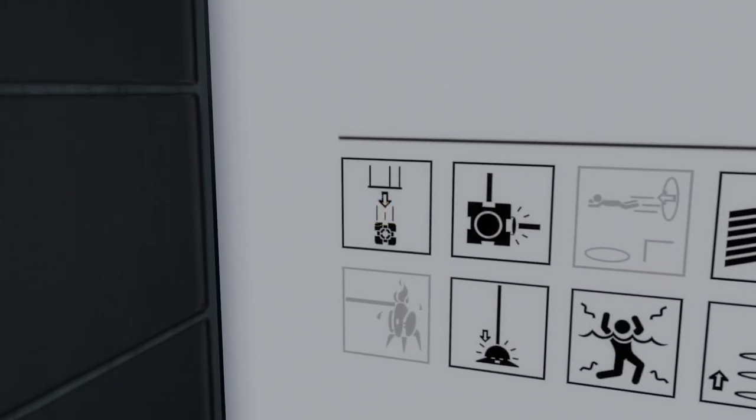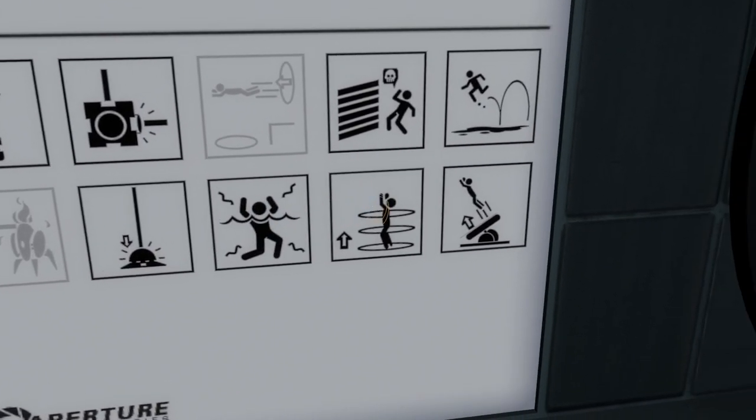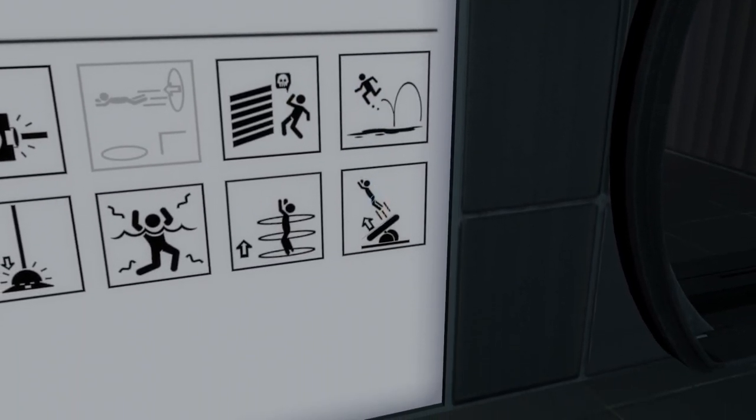Apparently it features tubes that will give us cubes, laser reflection, laser reception, deadly deadly goo, riding in conveyance beams, deadly deadly lasers, bouncing on the blue gel, and the use of faith plates for an alternative style of bouncing.